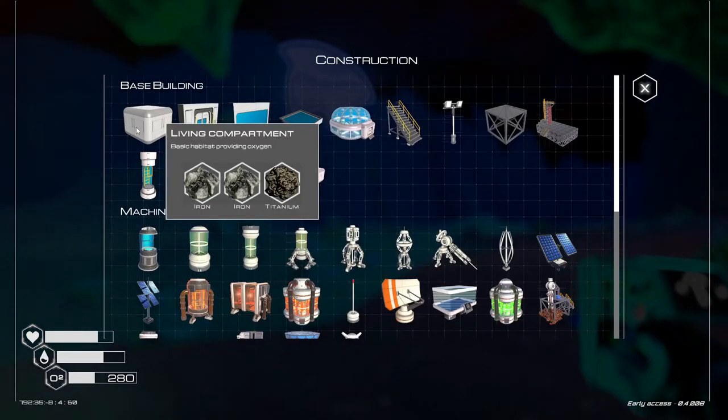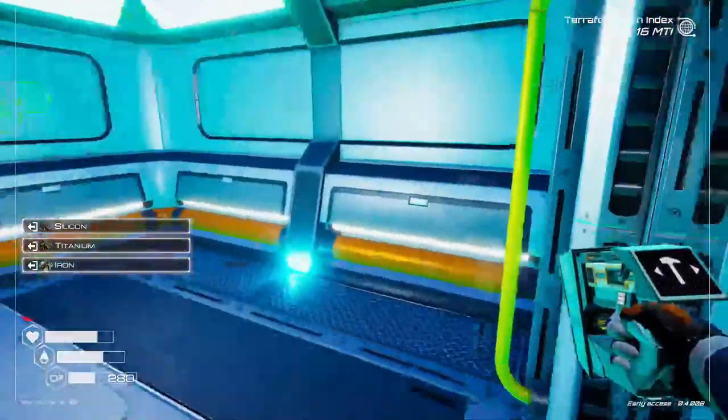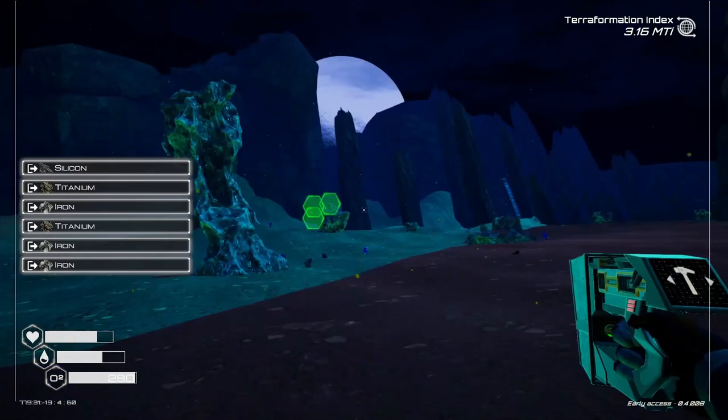We're going to stop here and make sure we put down a living compartment and a living compartment door so that we can refill our oxygen. Now that's done, we're going to go ahead and break it down and continue going forward.